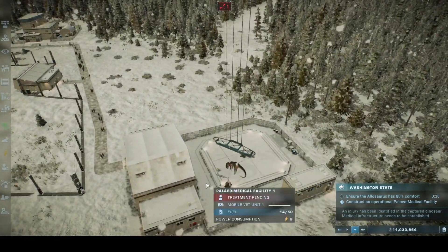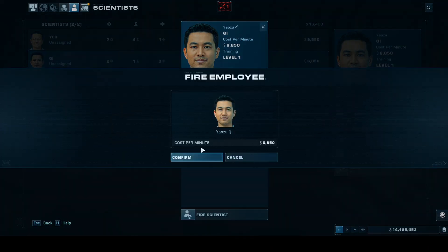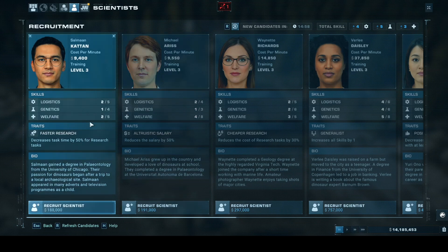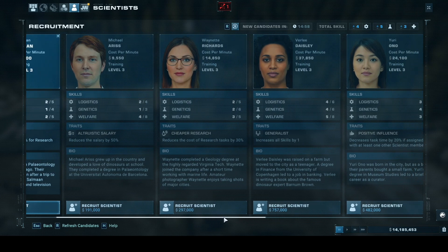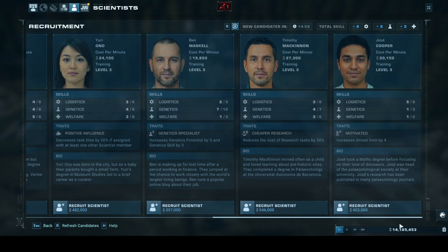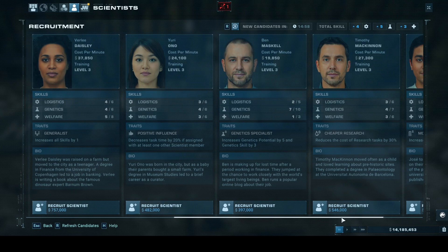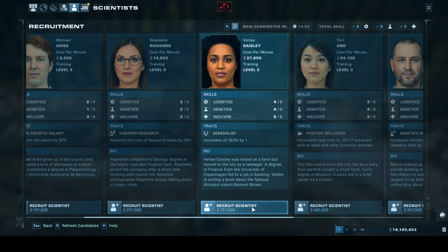I've got a snow blizzard down there. So I've got to sack one of these. He's got welfare. If I switch welfare to logistics, well, they cost a lot more. He's very good at genetics. This lady here is a good all-rounder but she costs a lot of money.